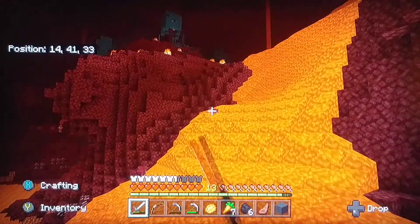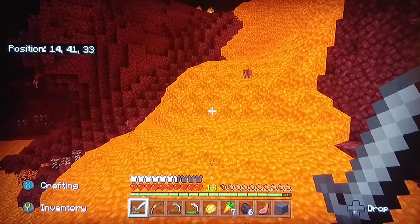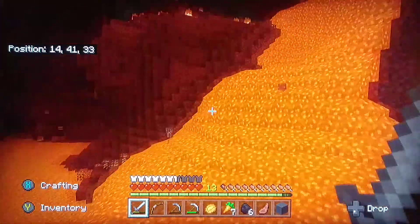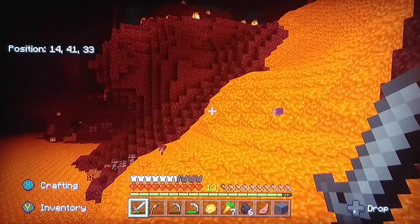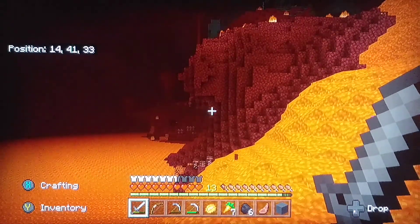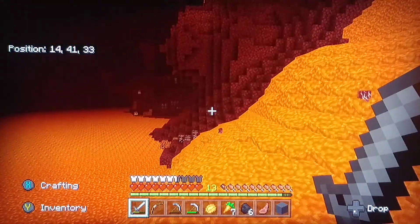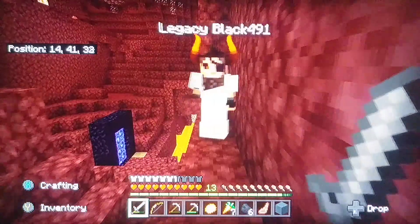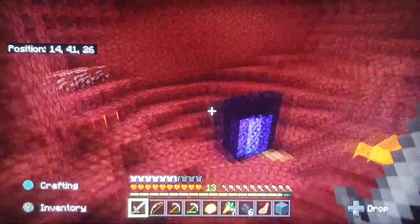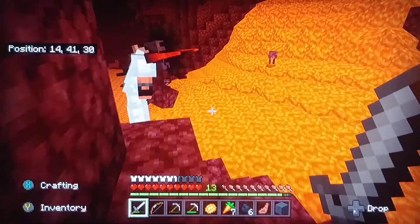I don't know how we're going to get up there. See that creature right there? I forgot the name of it, but apparently if you have a saddle you can actually ride on top of him. Oh my God — there was an Enderman over there across the lava! He must have got through the portal.